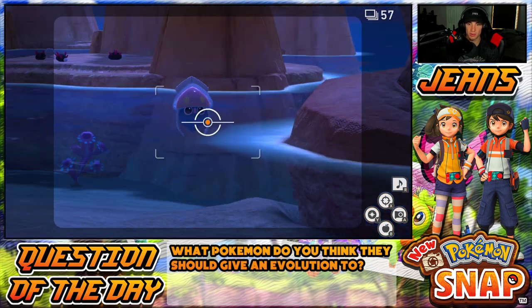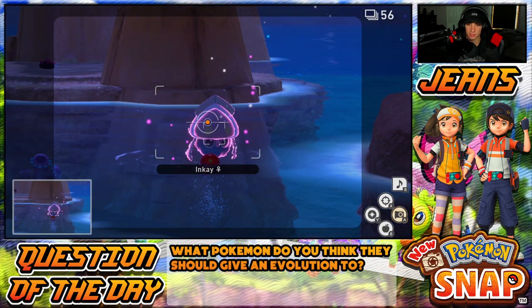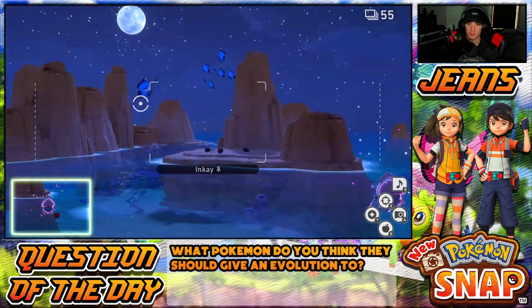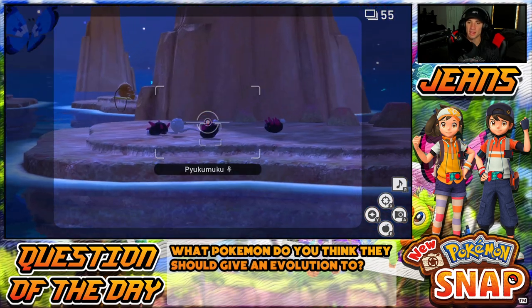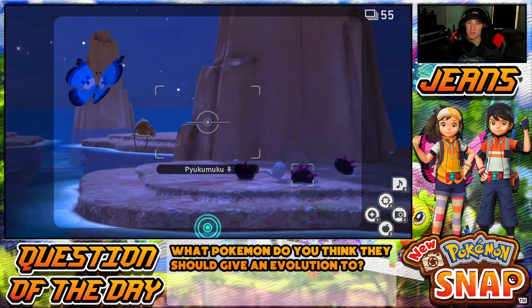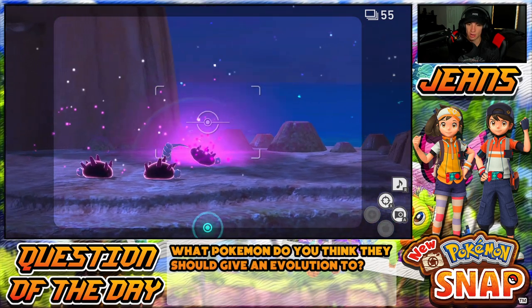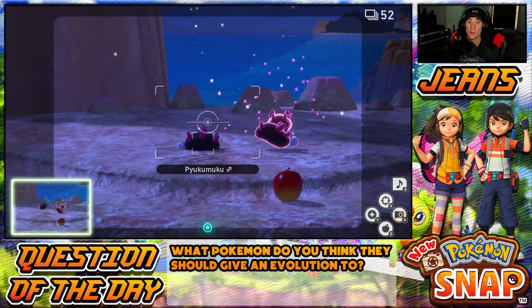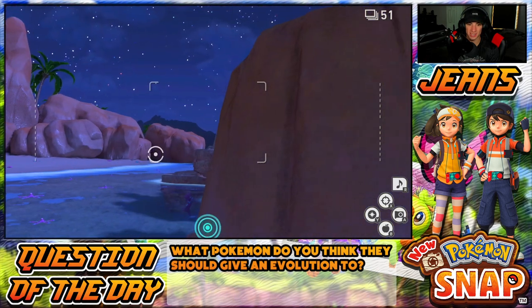Inkay chilling there — that's a solid picture of an Inkay. Will you eat an apple? I don't think so. We can go the alternate path but I don't really want to right now. We got Wailmer on that rock, got Oricorio over there chilling with each other. There are some apples up there — look at them doing a dance, jamming and dancing around with each other.